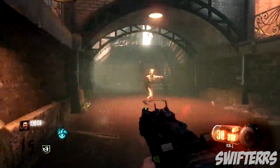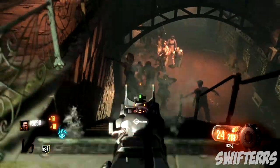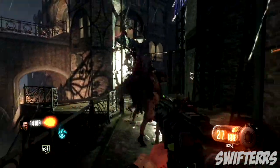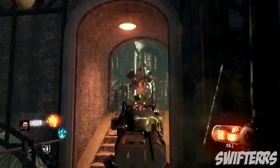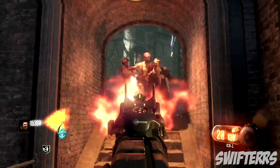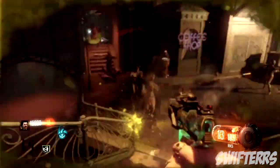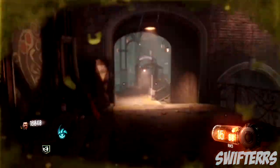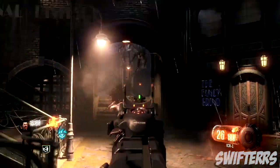There are a ton of super awesome features about this map — the sword, the transit system, the guns, the keepers, the rituals, the easter egg, the storyline itself. Shadows of Evil is super cool because it's not too hard and not too easy. I love the storyline behind it, and even though it doesn't really relate to the Ultimis or the Primis timeline at first, we see that bleed into the Primis and Ultimis timeline later on in the easter egg.